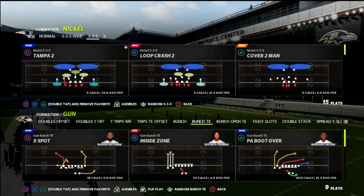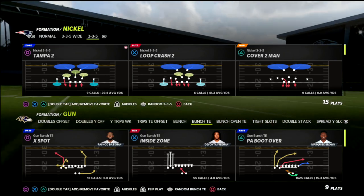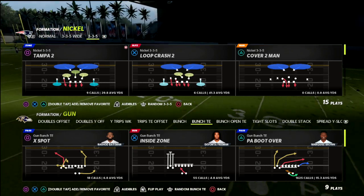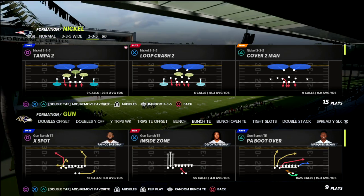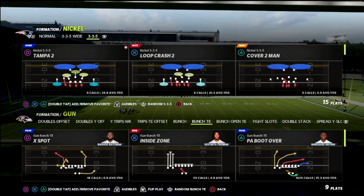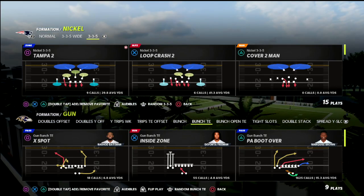In today's video we're going to show you how to contain the escape artist, which I think is one of the most difficult things to do in this game. This defense is actually fairly simple — you might already be running some of this stuff. We're going to show you how to take it to the next level and take away short reads while still containing mobile quarterbacks.